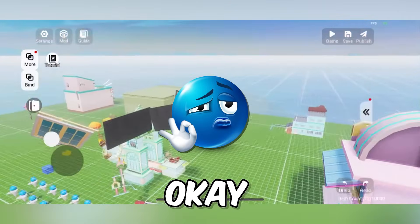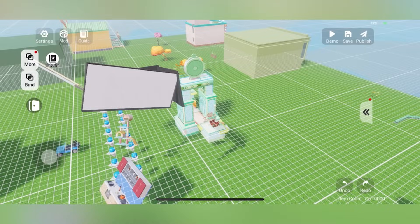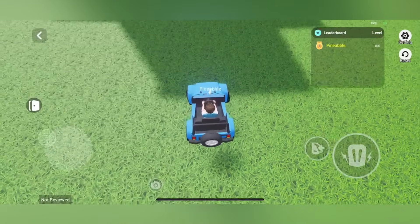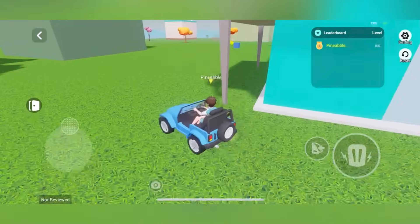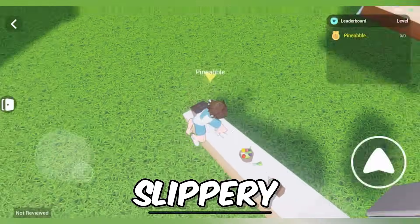If you don't want to see your character, you can change the edit view to Global View. I put down that jeep and I want to see if I can drive it — no way, let's go! I should have made a racing game. This car is fire — oh, it's slippery though.